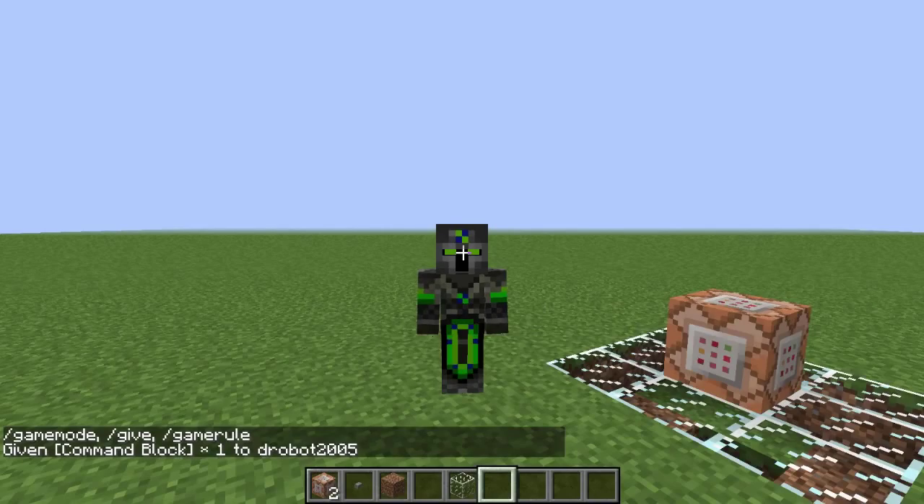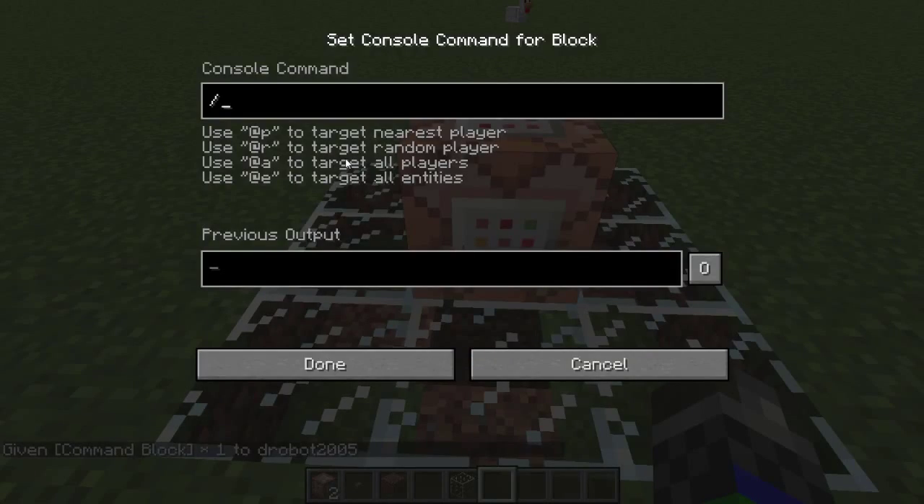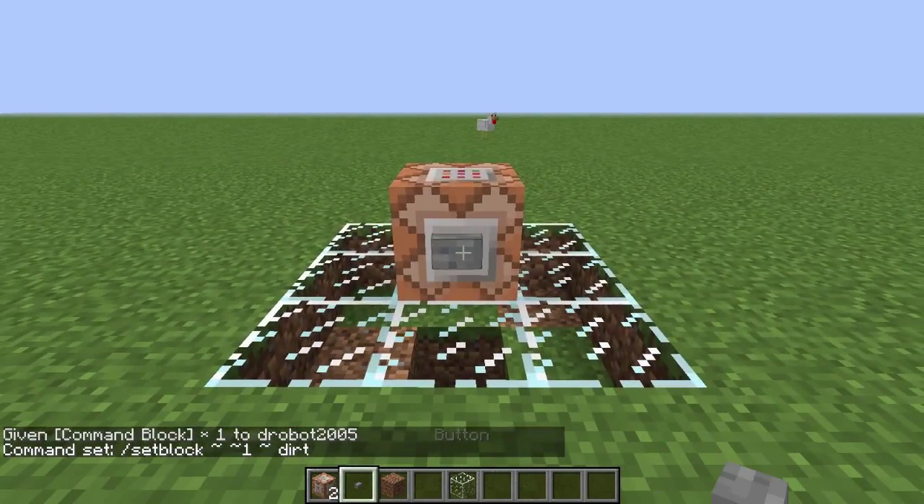You're going to place your command block down and open it up, and type slash setblock. You can use coordinates, but what I want to do is just make a block up above it. So you're going to put the tilde — the squiggly line — still one block above, and then the name of the block. I'm going to do dirt, so let's put a dirt block, and then you can place it.